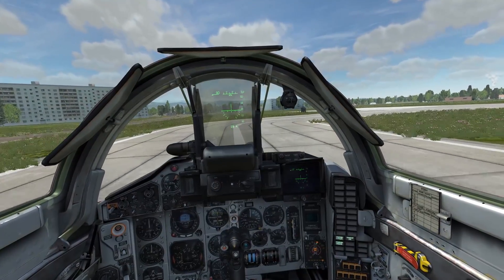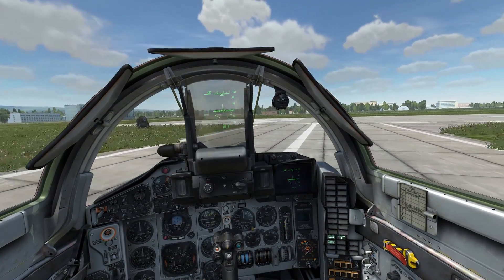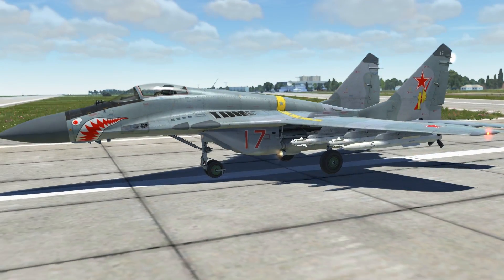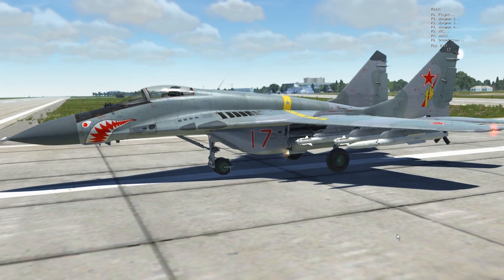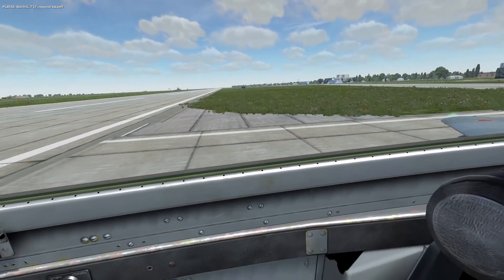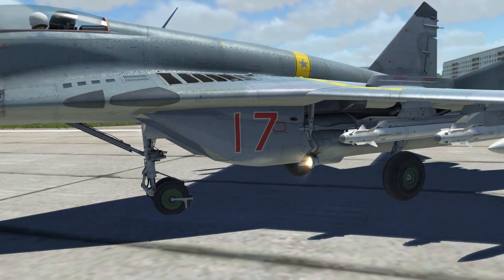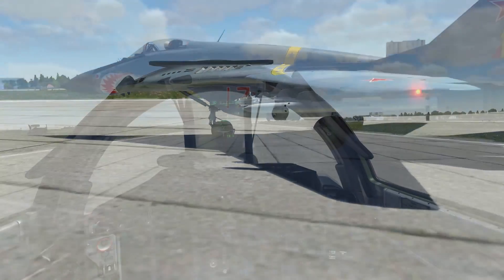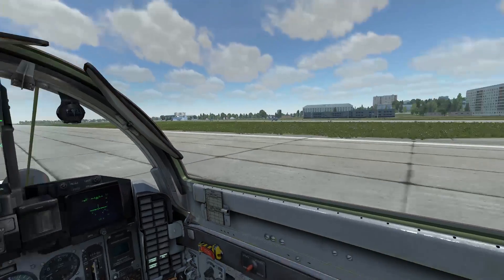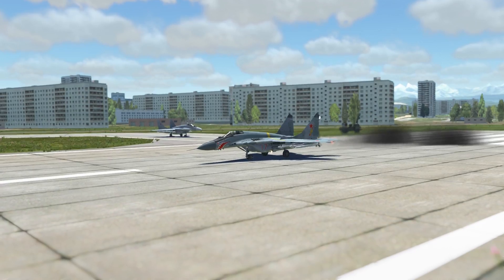G'day ladies and gents, welcome back to DCS World with Mags and welcome back aboard the beastly MiG-29. Today we're continuing our Over the Hump campaign playthrough and we're up to Mission 5. In Mission 5, our objective is to directly take out the enemy HQ that is commanding the two airfields that the enemy is occupying on the far side of the hump.